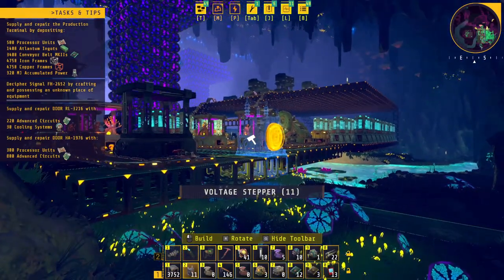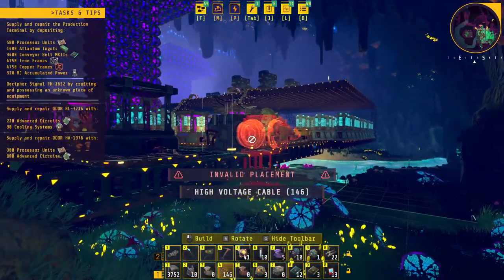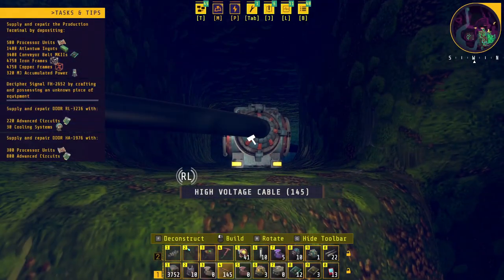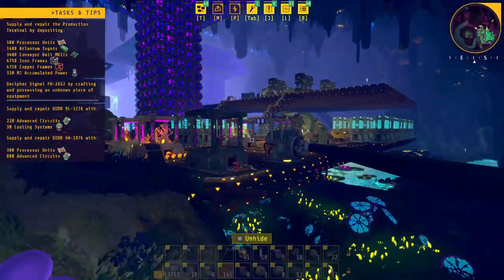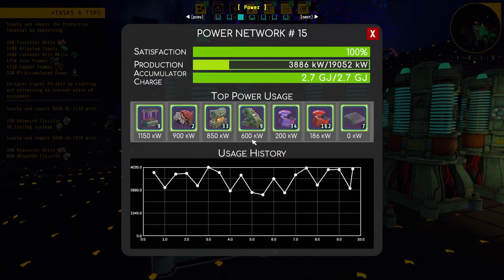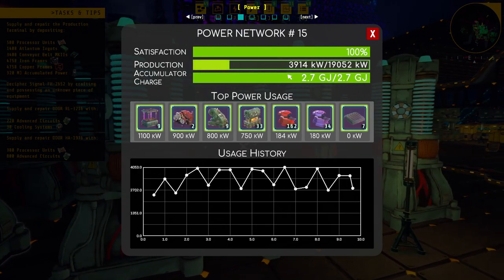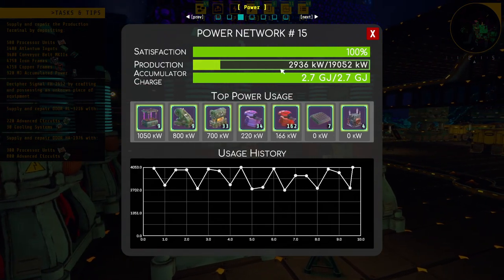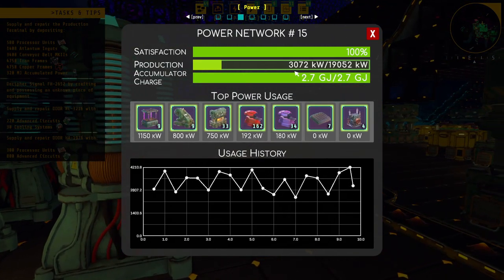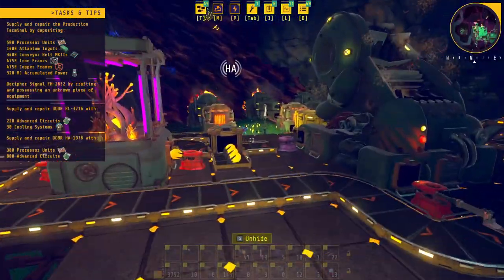Here we are at the end of the line. This should be relatively simple - just connect that there, probably not in that exact spot but close enough, and then connect that cable to this cable and now they should be all joined together. Let's check these accumulators - 2.7 gigajoules and we're generating 19 megawatts. That's just insane. Right now I'm using, depending on what machines are running, I've seen up to 4,500.